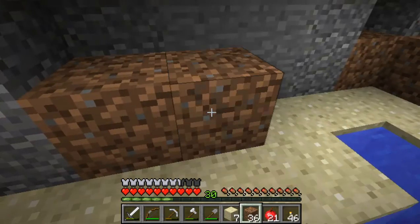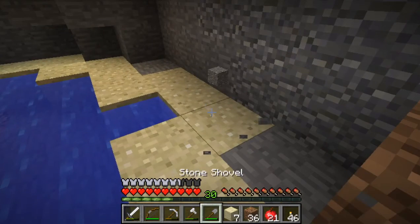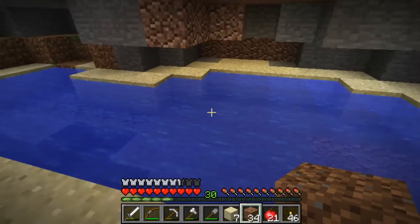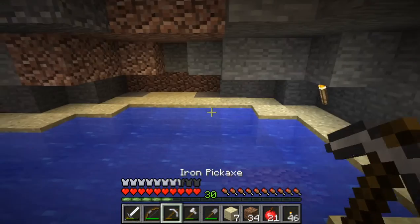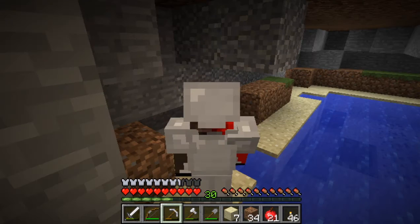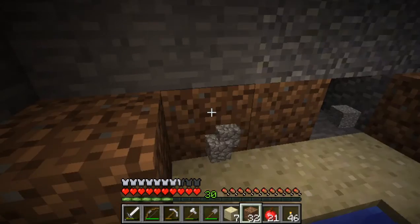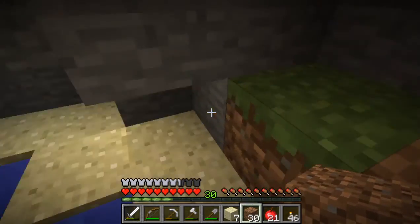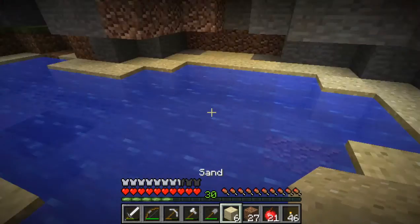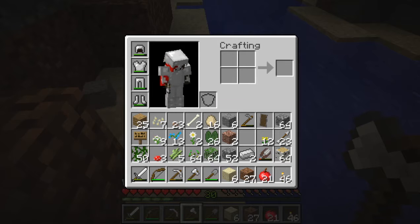I'm gonna add this dirt around here and then hopefully add some pretty flowers. I just put this dirt over here. Should I mine this out any farther? I feel like I should, but I don't want it to be too big — I want it to be sort of a small, pretty area. I don't want it to be obviously man-made, even though it is. I guess this could generate like this, but with all the flowers and stuff I'm gonna add, that'd be so cool. They should add that — random caves with glowstone and lily pads.